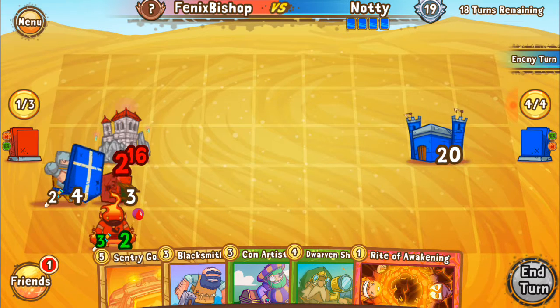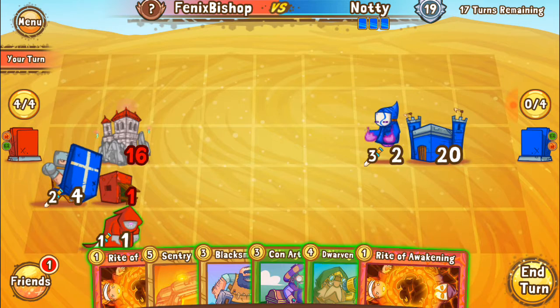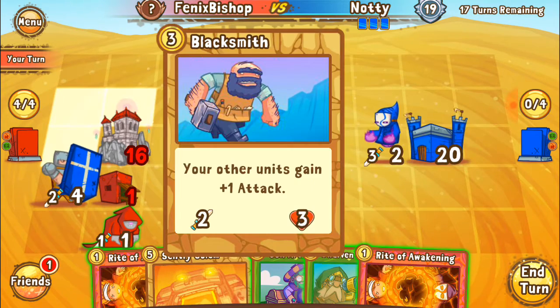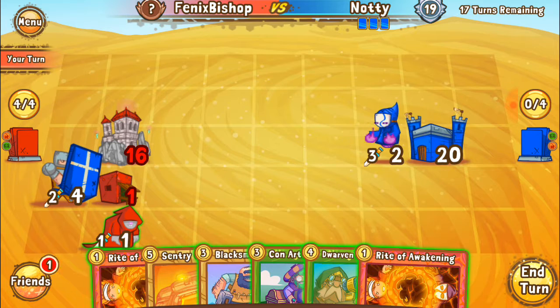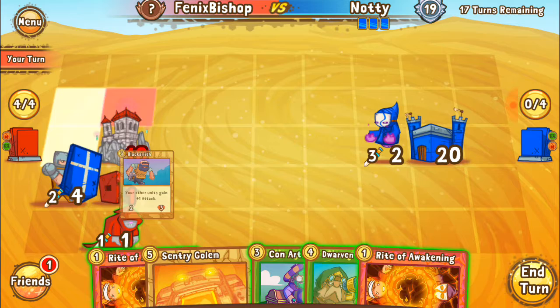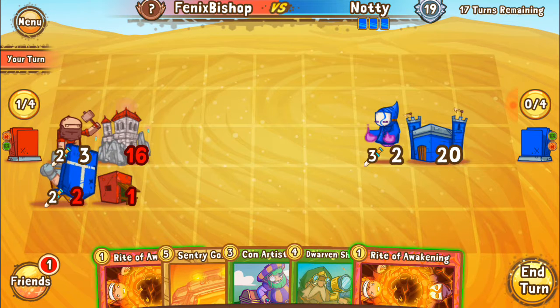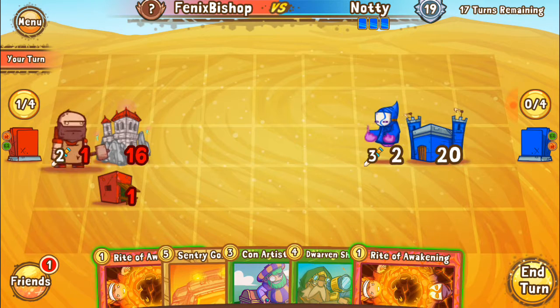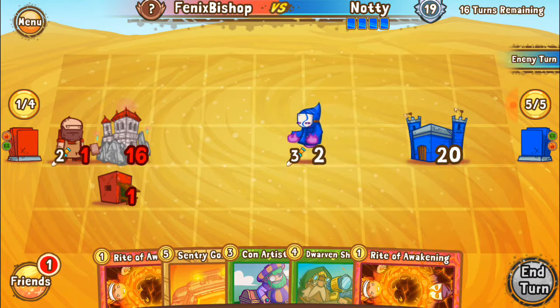Bleed three. What can I hit him with? Awaken is a 2-4 as well. The only way I can get rid of him is using my Blacksmith, but I don't want him to get rid of that. I want Blacksmith to live for a little longer. He's got a ranged flying unit — how lovely. But I need that rat infested hovel; it's going to keep giving me something each time.